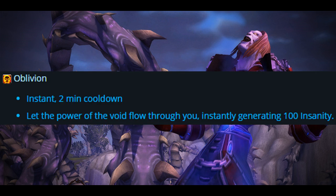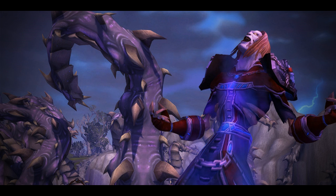A quick look at one of the Shadow-specific talents: Oblivion — instant, 2-minute cooldown, instantly generating 100 Insanity. That's a really cool talent; hopefully when you run out of Insanity you can just pop that, get back into Void form, and hold onto it for another 2 minutes until it resets. Overall, I really like the way Shadow Priests are coming together — very defined, very different to any other Priest style. This new Insanity resource looks really cool and reflects what the Shadow Priest is all about, as well as their Dark Masters, the Old Gods.